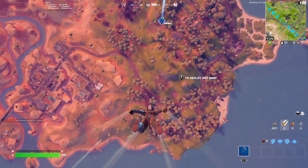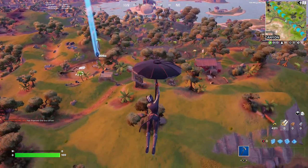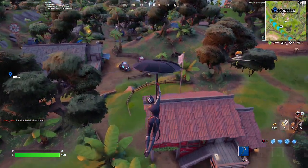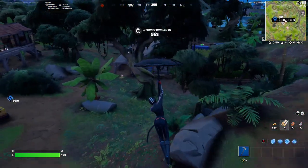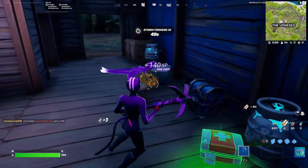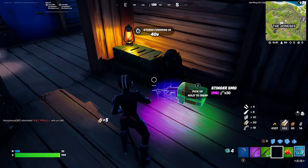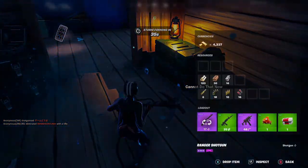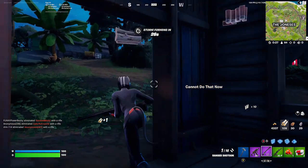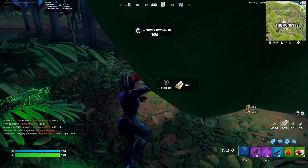When this skin first got leaked I thought it was going to be the next crew pack skin based on how the skin looked, the art style, the design and the detail. But at 1200 V-Bucks we got four styles — technically I wouldn't really call them styles, they're just more like masked styles where you can edit the design of the mask, very similar to the Foundation skin and the Visitor. A little bummed we didn't get an extra style. I really wish there was an option to remove the tail — it's just not as clean with the tail in my opinion.